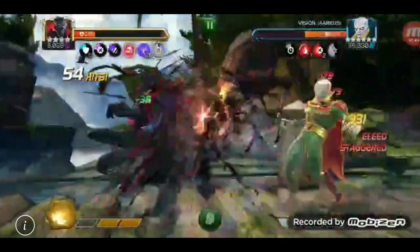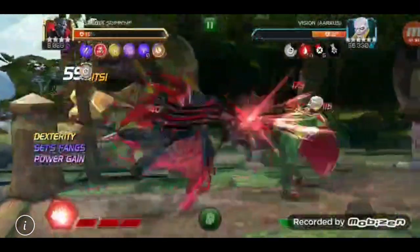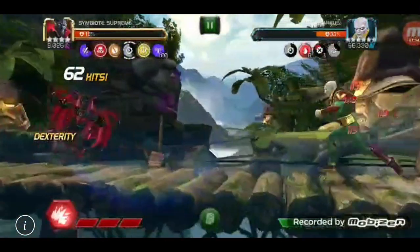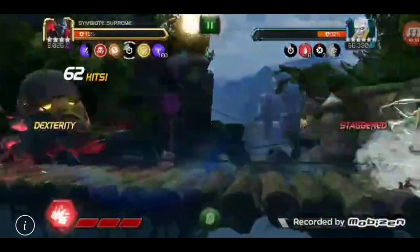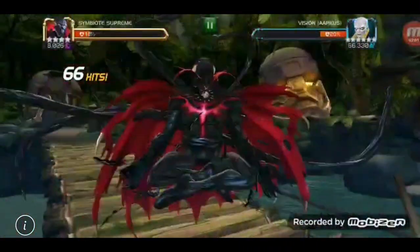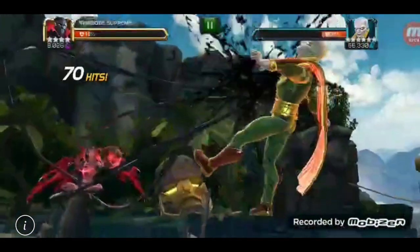He puts on a ton of bleeds. I didn't ask this summoner what his deep wounds mastery setup was, or for that matter what his mystic dispersion mastery setup was, so I have no idea what this is going to look like compared to your own setup. All I know is he's got the exact same strategy throughout the fight: get to a Special 3, bait the Special 1, apply as many bleeds as possible, rinse and repeat on that Special 3.